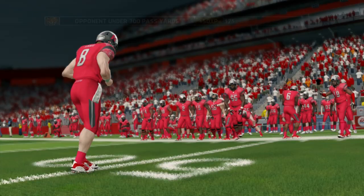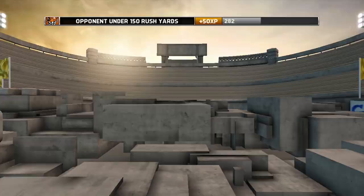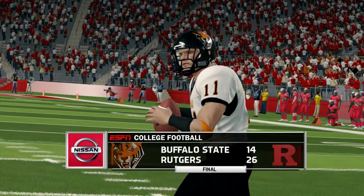This program has made a statement and said this is what we can do — we are an experienced team and we will punch you in the mouth. My name is Legion. I'm excited to turn it back to FG. What an exciting game — 14 to 26 is your final as Buffalo State goes down, but not without a fight. I will see you all next week.